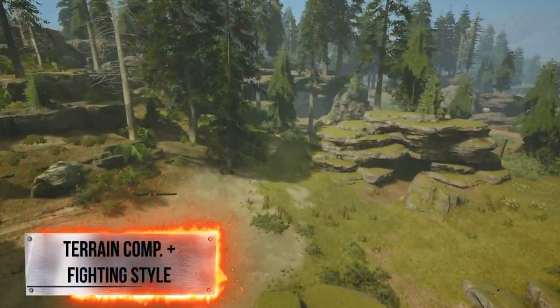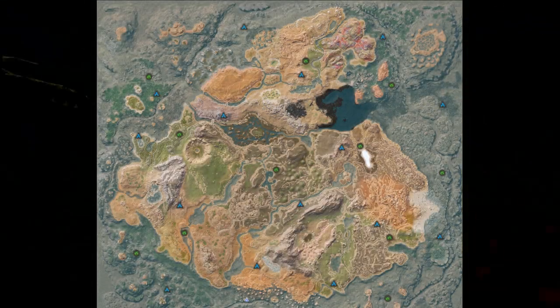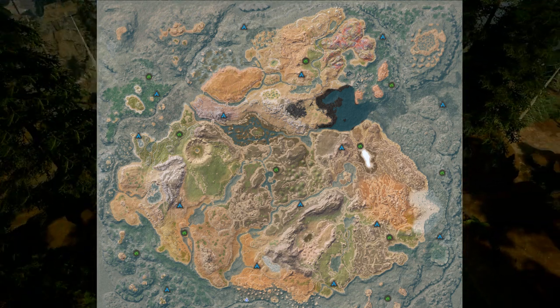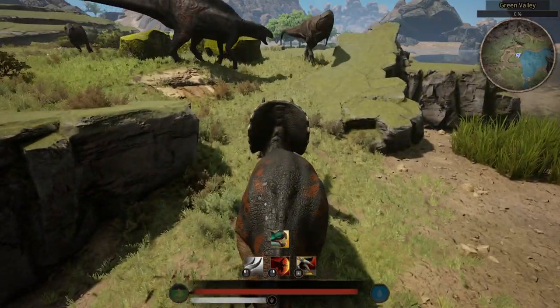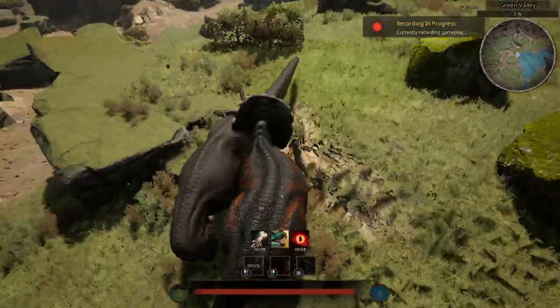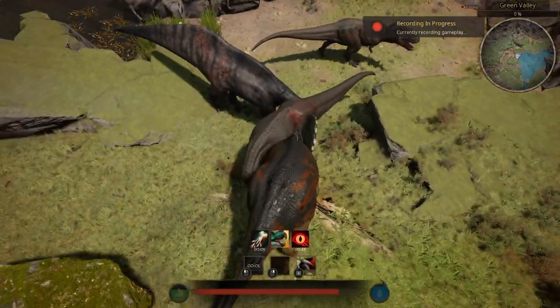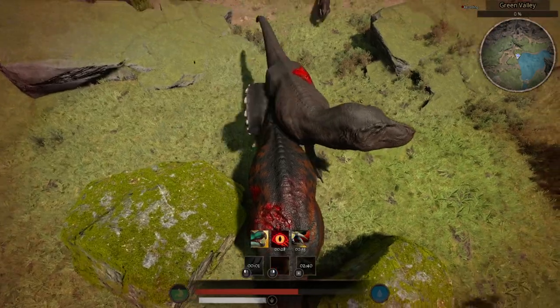When it comes to terrain compatibility, any open area kind of works. However, I don't recommend completely open areas. Try to have some hindrances that can limit your opponent's movement. After all, the fighting style of a trike is that of head-to-head clashing, and it's a complete champion at it. Bonebreak is supposed to stop opponents from running; however, you have no need to run as you can win most head-to-head clashes.